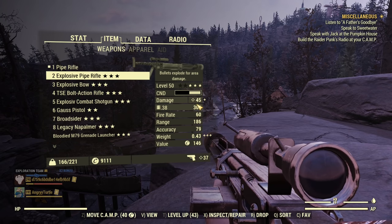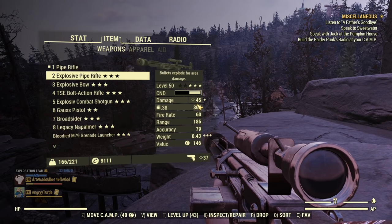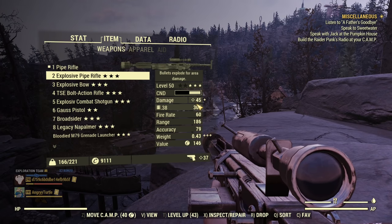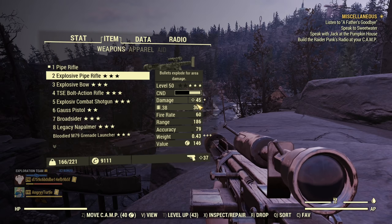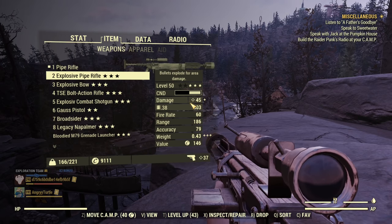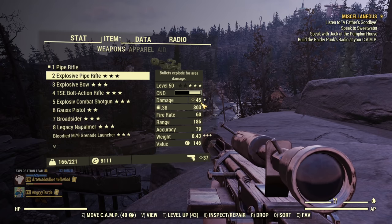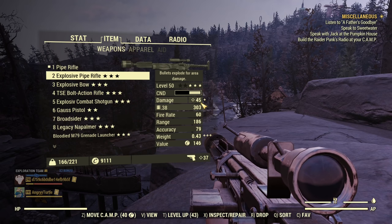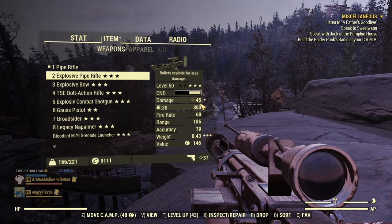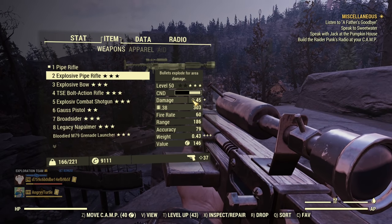Don't be mistaken — it's not that your weapon will be doing the 45 damage advertised. It's not like that. It's just that in the weapon card the explosion is added on top of weapon damage. Therefore this pipe rifle will still do 38 damage, but there will be an additional explosion effect doing an extra 7 damage. Although this additional damage will be calculated separately, meaning in practice it will be way less than 7 damage.